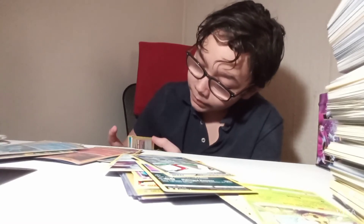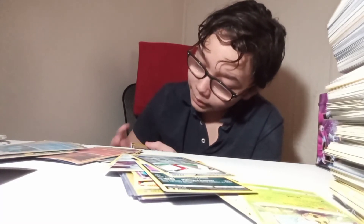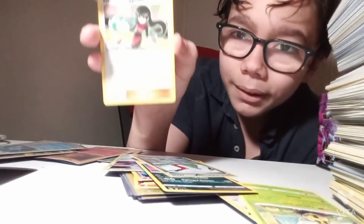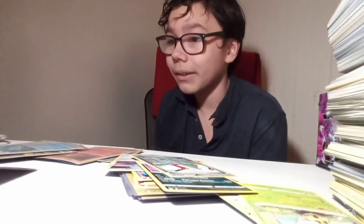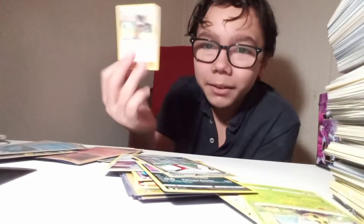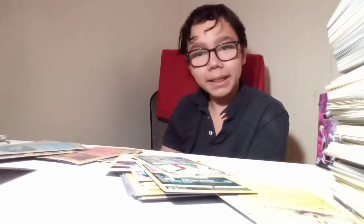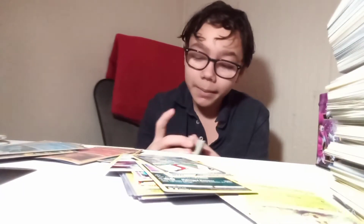Oh, look at Slowpoke. And look at this — Sabrina's Suggestion. What suggestion could it be that the opponent reveals their hand? Like what? I would like you to reveal your hand — it's Sabrina's Suggestion. They always come up with the most random trainers you can think of.